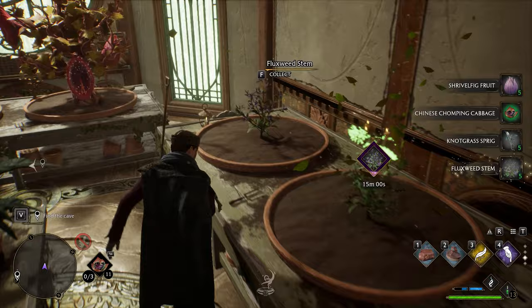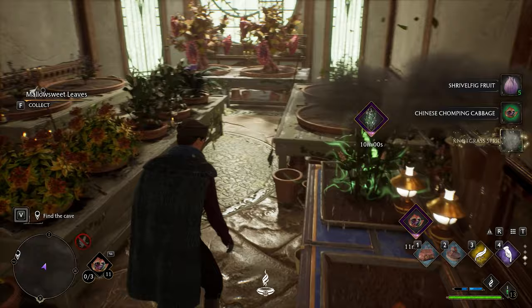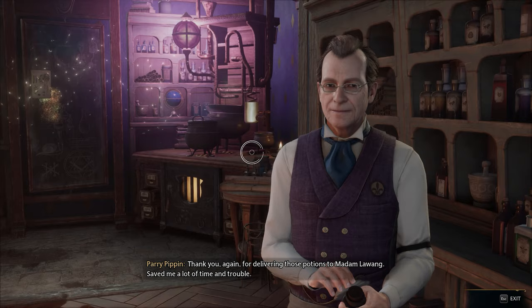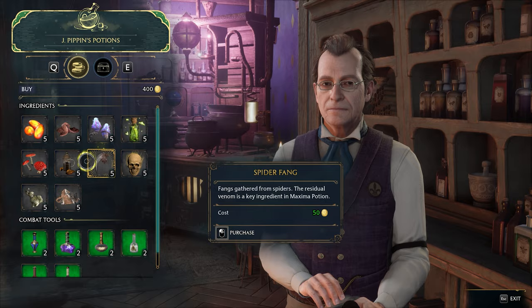Dittany Leaves, Notgrass Sprig, Flux Wheat Stem, and Shrivelfig Fruit can all be farmed in pots in the Room of Requirement, making them incredibly easy to get in large quantities. Ashwinder Eggs, Hawklump, Leeches, Moonstone, and more can also be gained in small quantities from the beast areas of the Room of Requirement. You can also buy a ton of the wilder ingredients from Jay Pippin's Potion Shop as well as a number of other vendors around the map, though considering how many other things you'll need to buy, I'd suggest farming your ingredients manually.